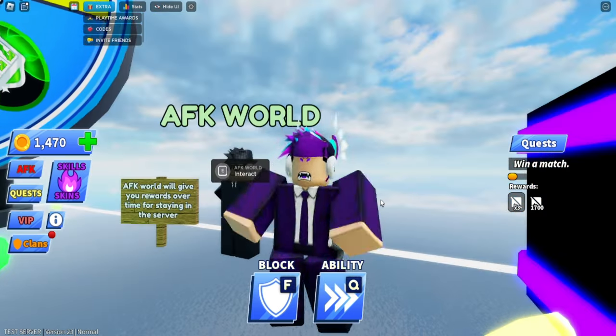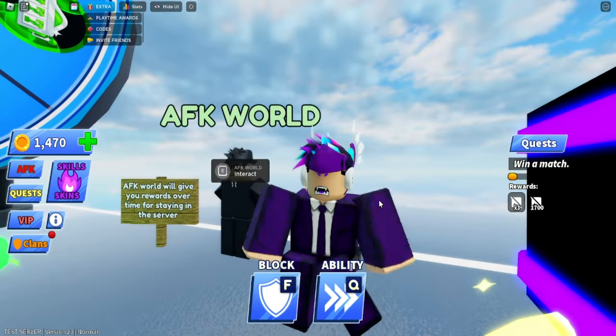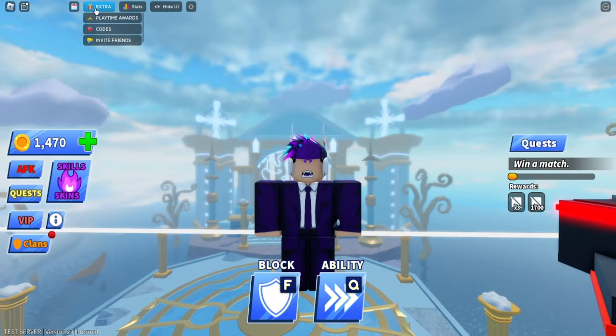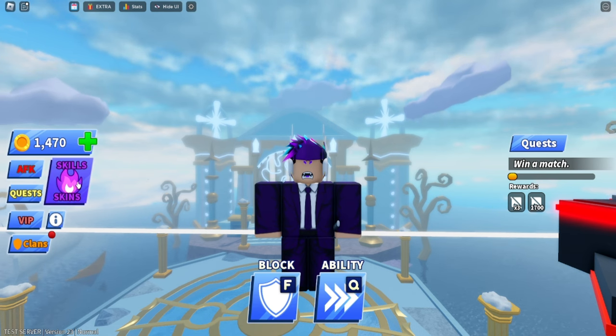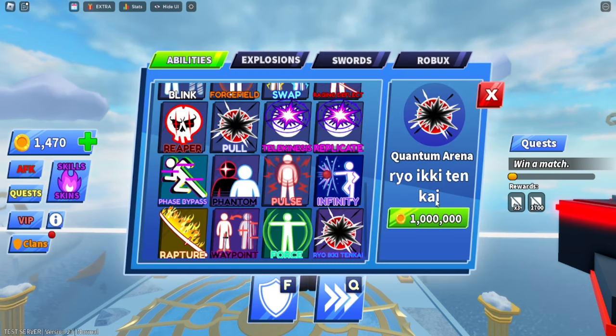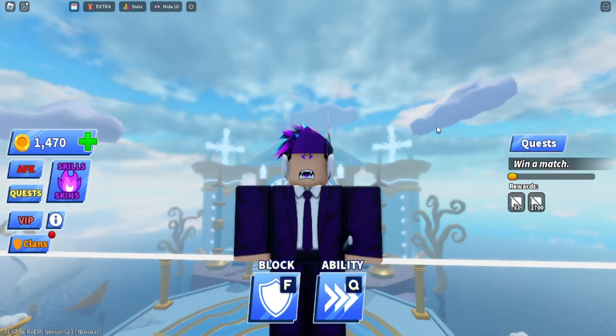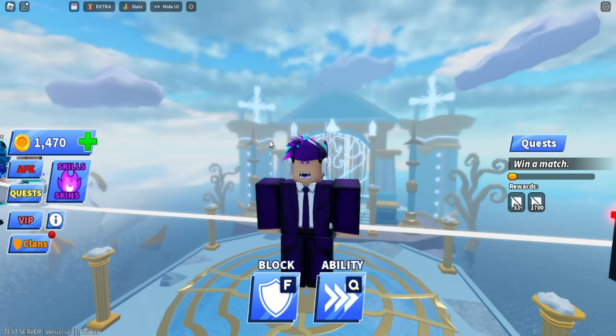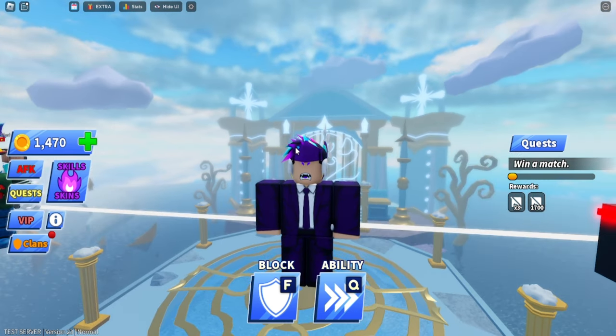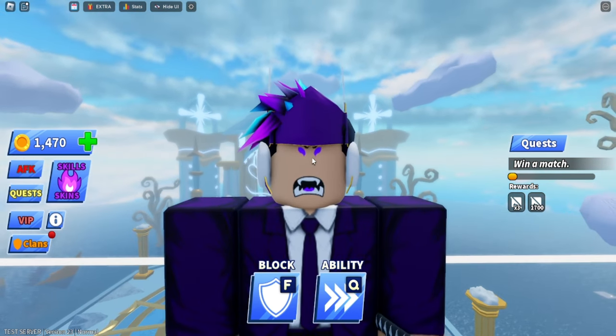We're trying to hit 10k subs by the end of the year, so let's reach that goal. I'm in the Blade Ball testing server again and I just found some unreleased things. There are two unreleased abilities. The first one is Ryo Ikidenkai Quantum Arena — if you don't know what this means, it's Sukuna's domain expansion ability from Jujutsu Kaisen. His expansion involves taking enemies into a parallel dimension with a bunch of slashes going through the air.